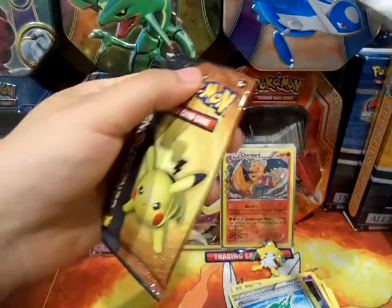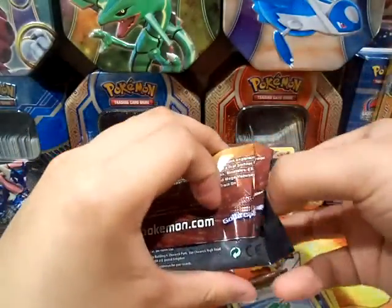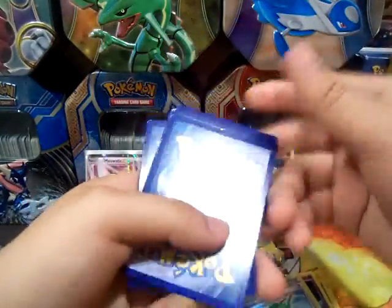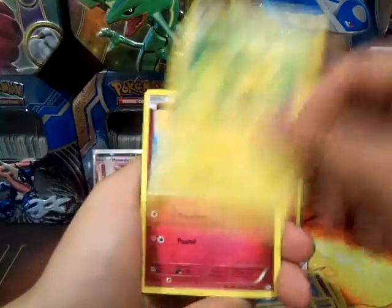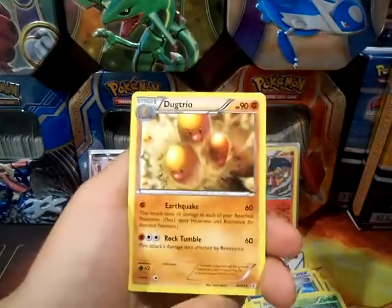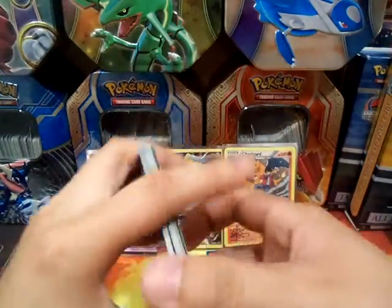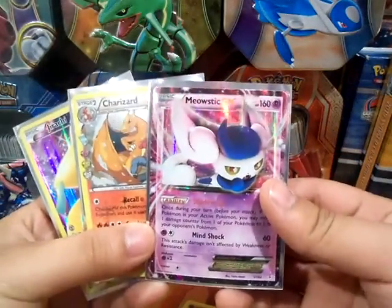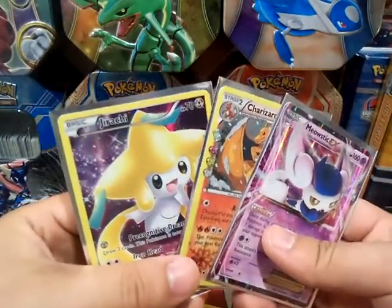Alright, last pack — last chance to get anything good. Usually the box ratios here are one pack out of two, so at least one pack is guaranteed to have a foil or better. But I can prove that wrong if I pull anything good. So we got: Fletchling, Shauna, Energy Switch, Pikachu, Clefairy, Meowth, Rhyhorn, Paras, a Reverse, Dedenne, and Talonflame. So ratios stand. But yeah, we got that Charizard completing my collection with all the stages, and we got a Meowstic EX — which isn't the most valuable EX in the set, but still an EX, so pretty cool. And then we got our Jirachi promo.